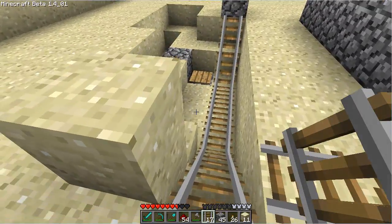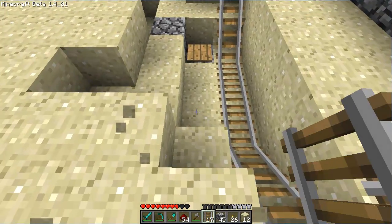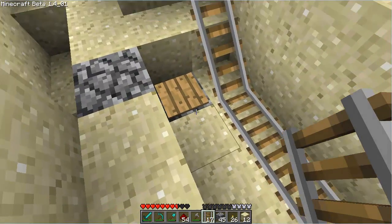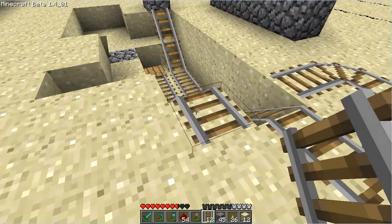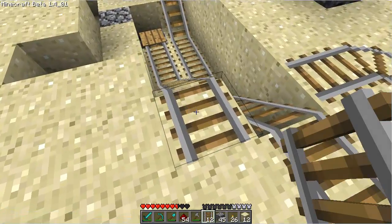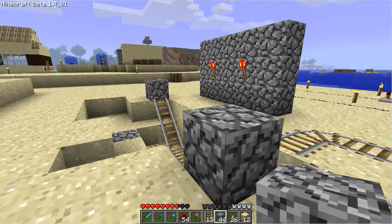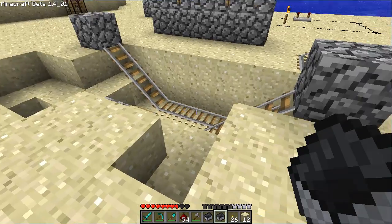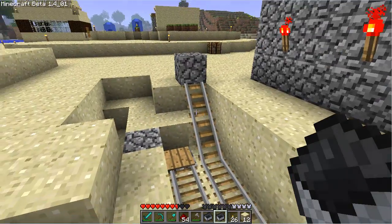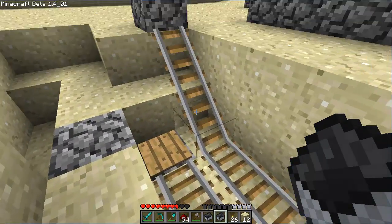All right, so this is going to loop by itself. Now what else we need to do is lay down the track from this pressure plate, and this is just going to basically be going up and down, up and down. To do this, we're going to also put another stopper on this end right here. I've already made two mine carts, so I'm going to show you guys kind of how this works, and then we're going to relate it straight to the redstone torches.